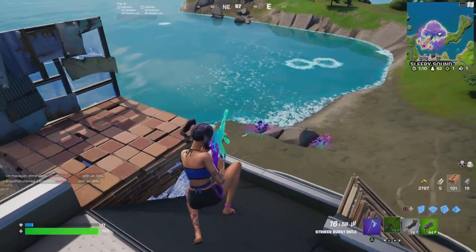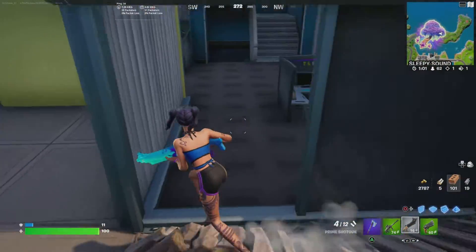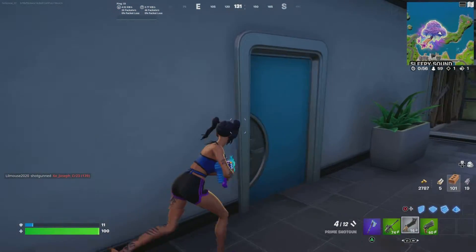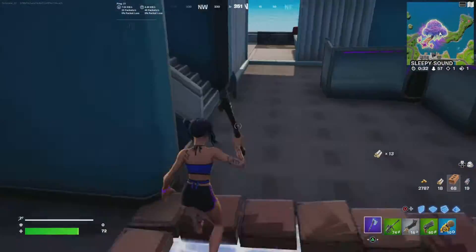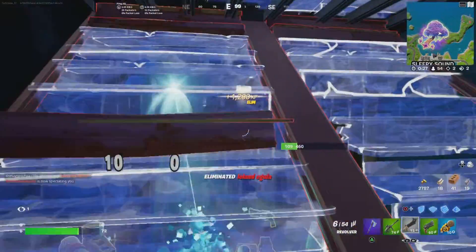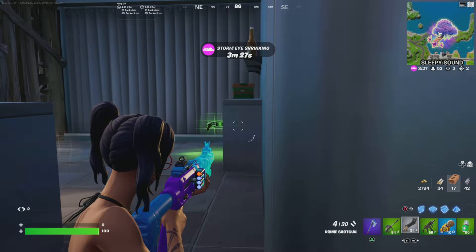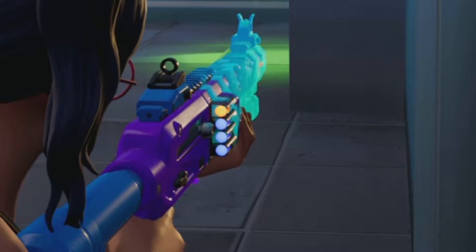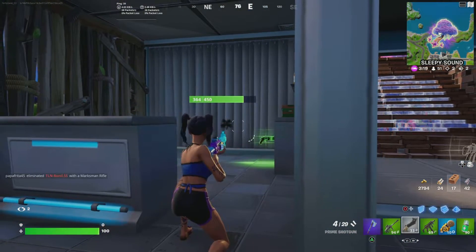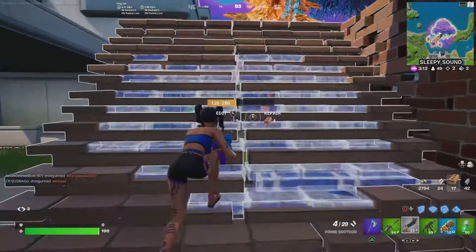Alright, let's do this then. So on this shotgun the first shot is actually more powerful than the other shots. Damn, 100? Definitely not bad. I want to show you something — there's an orange bullet right there and that's the most powerful bullet. So realistically you could shoot it and then reload and get it again. The reload's kind of slow but the other shots are still somewhat powerful, just not as powerful as the first one.